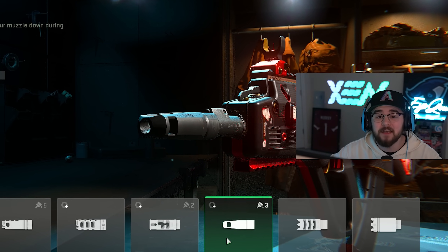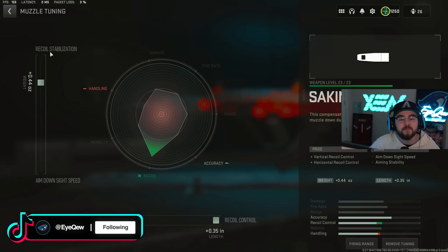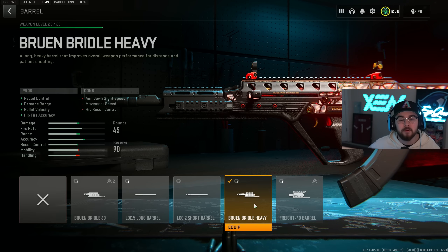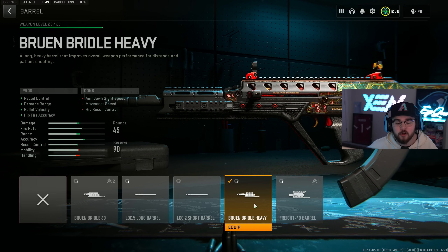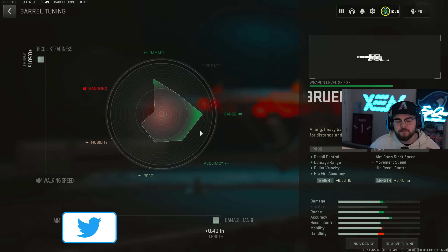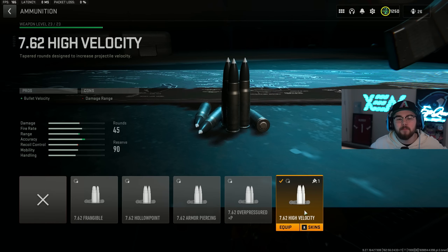For the tuning on the muzzle we're doing plus 0.44 for the recoil stabilization and plus 0.35 for that recoil control. Then we're tossing on the Bruen Brittle Heavy for our barrel, giving you guys that recoil control, damage range, bolt velocity, and hipfire accuracy — helping out the Geist in every possible way, making it so you're hitting harder, getting closer to hitscan, and you're even more accurate. We're tuning for fully maxed out recoil steadiness and fully maxed out damage range.